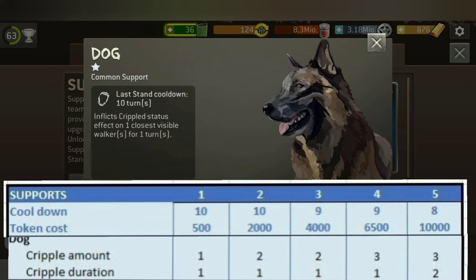the token cost and the cripple amount, because the dog cripples the nearest brawl car or enemy — so also for human enemies the human will be crippled — and you can see the cripple duration time. With level 5 you could cripple for two rounds,